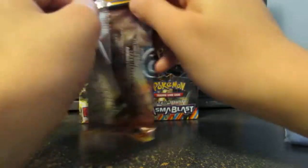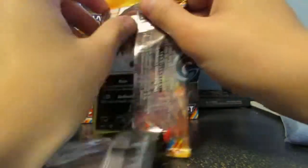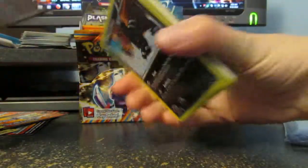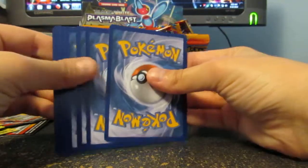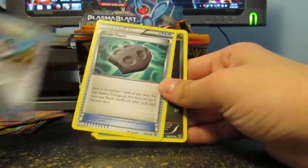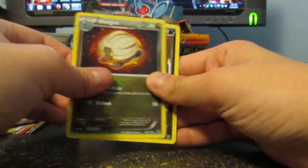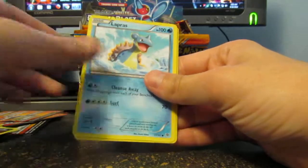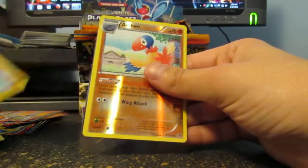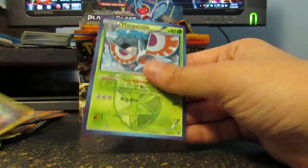Listening to this music makes me feel sleepy. So we got Chattot, Cover Fossil, Shelgon, Houndour, Lapras, Tynamo, Remoraid, Sock, Archon, and Masquerade.